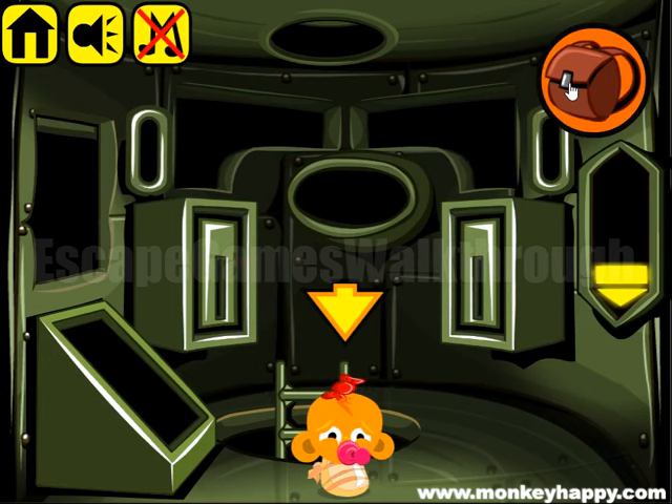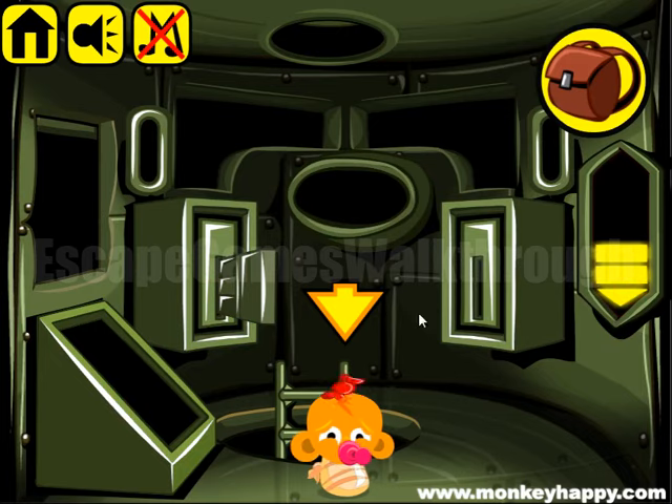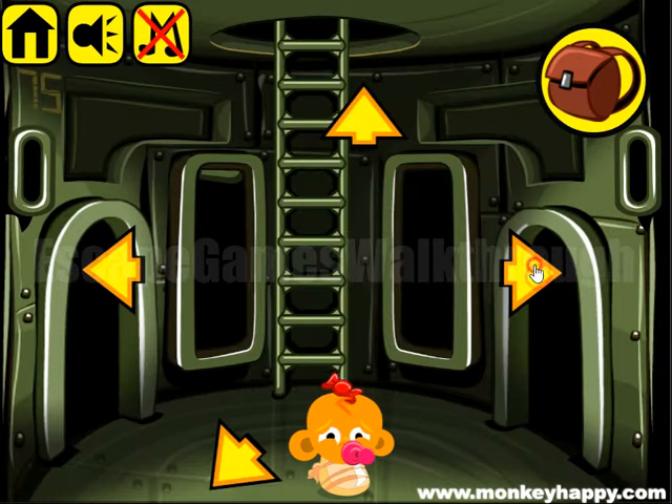These two we can open with the card — we can insert it here. Set three and use the code one, three, two, one. Entering: one, three, two, and one.